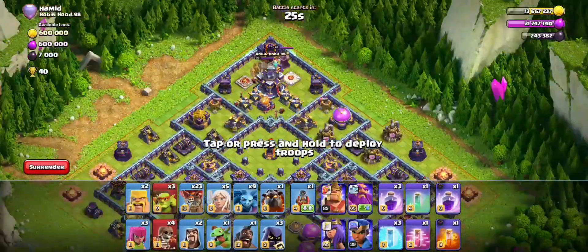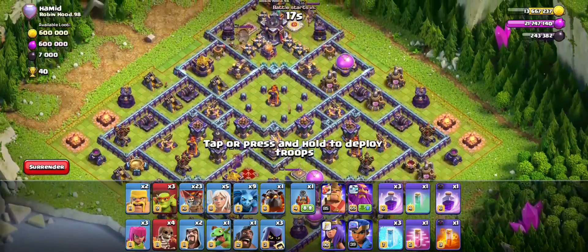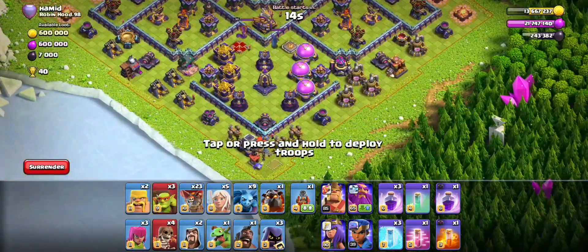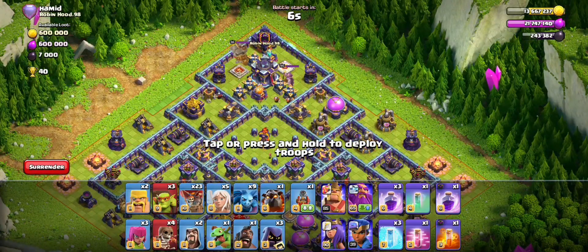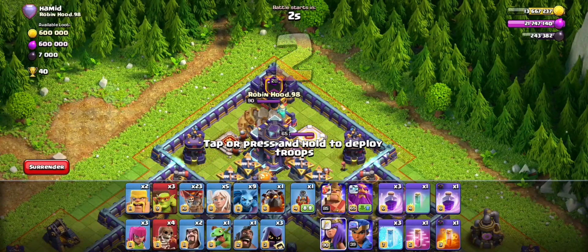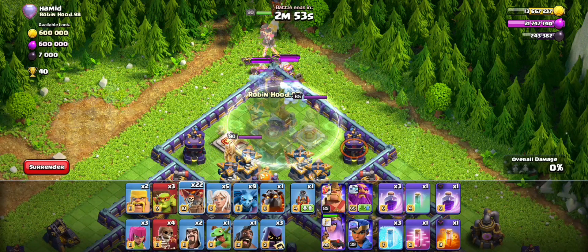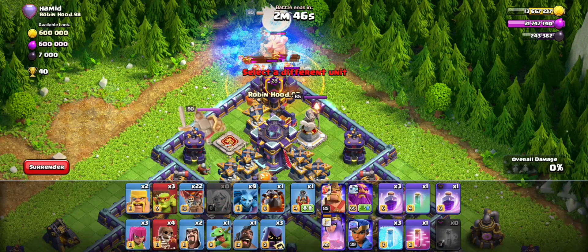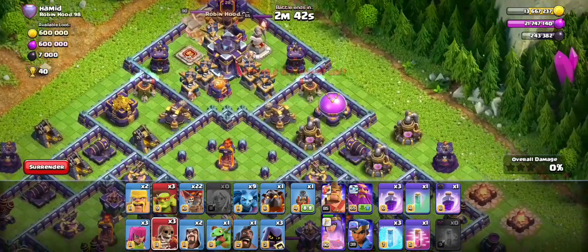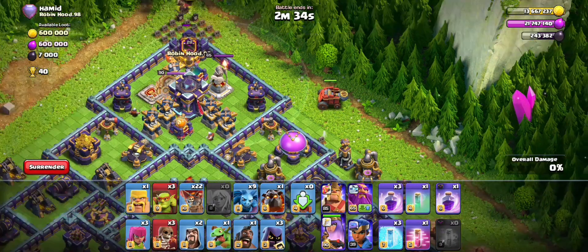Diamond base here — I'm gonna queen charge the town hall. This base is too spread out to show the full plan. I'm gonna queen charge the town hall right there — it's just one wall break away. I'll take that with the queen and also kill the enemy CC. It's a good spot to charge from, just a poison right here. I'm gonna set up the flinger to take out one of the scattershots — I'll drop it in the open space here, perfect.